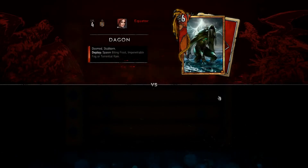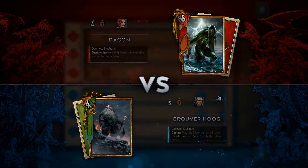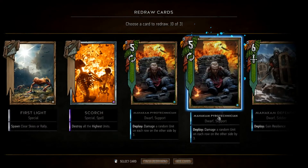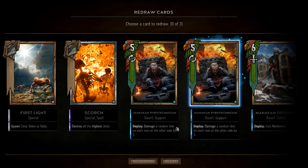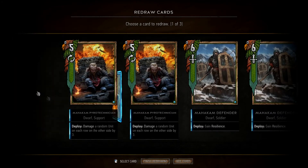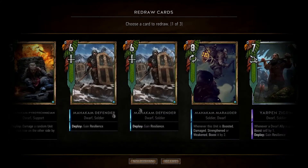Here we go — surprise, surprise, we're against probably a Weather Monsters deck. So we want to keep this First Light. We also probably want to keep the Mahakam Pyrotechnicians — they're going to do work. Scorch can go; it's going to be a crock card for me. I feel like I want to bait out as much as I can from him first round, then try and win 2-1. Hopefully bait out all his weather. Dwarven Skirmishers can stay for now. We've got the Mahakam Defenders and Dennis Cranmer in hand.